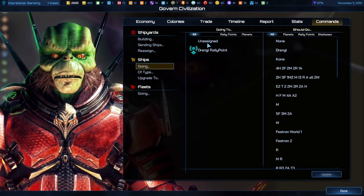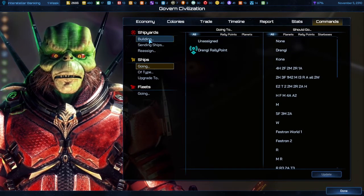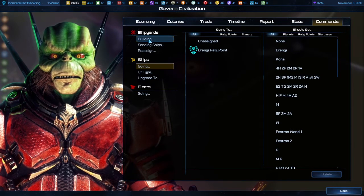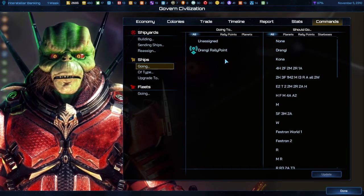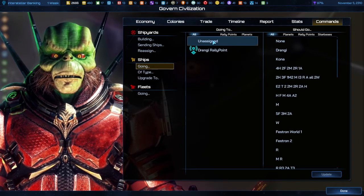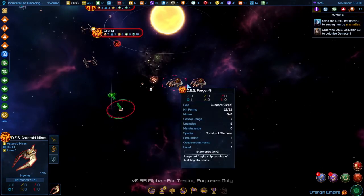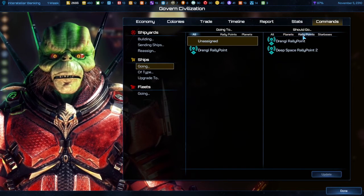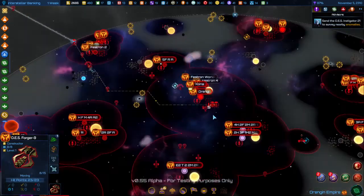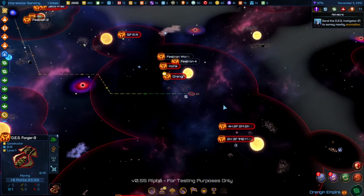On to Ships. Under Going, I already assigned a new rally point for ships that have just been built to travel to. However, I don't have any ships traveling to it yet because no ships have been sent there. Unassigned means they're just sitting there doing nothing. Click Unassigned, click my new rally point, click Update — and now all of my ships already have assignments to go to the new rally point.